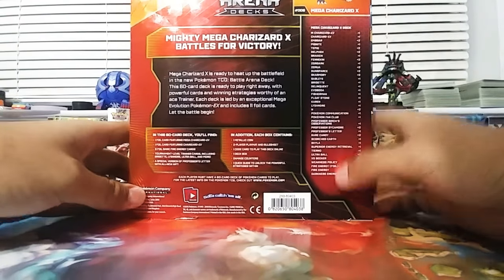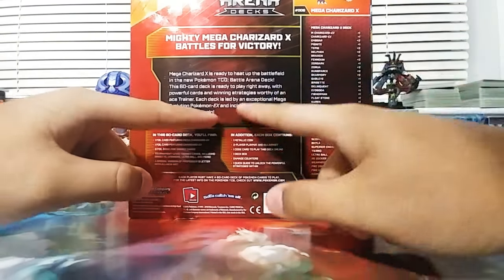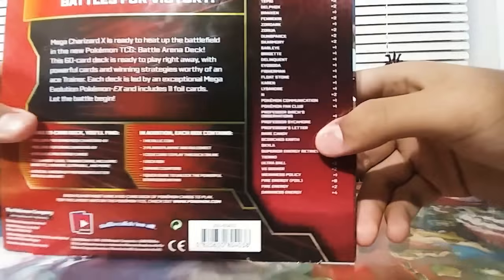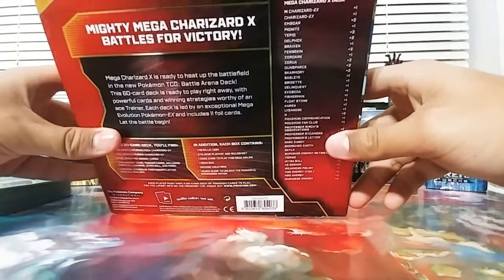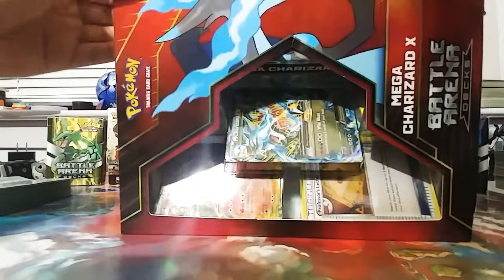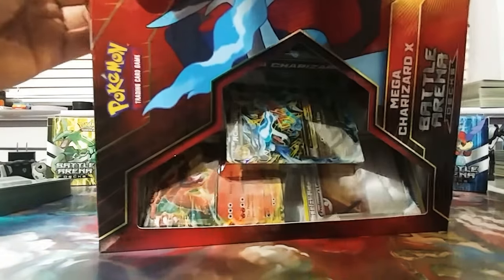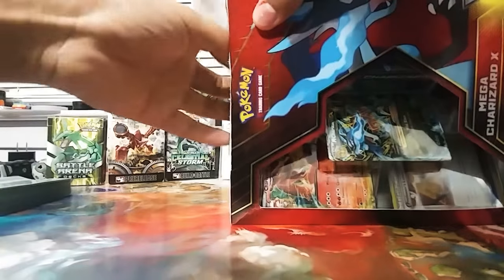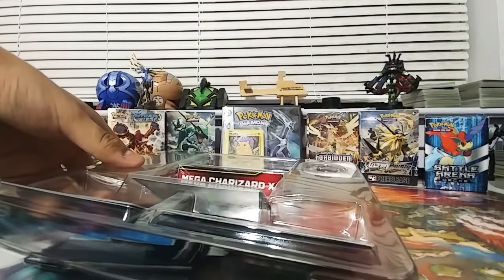Each deck is led by an exceptional Mega Evolution Pokemon EX, which includes 11 foil cards, which I really want. And let the ball begin — and then for those who just want to see the deck list, there we go. Let's quickly open this up — how do you get this open? Oh my goodness, what do they use? I'm gonna have to open this up off camera. There we go.